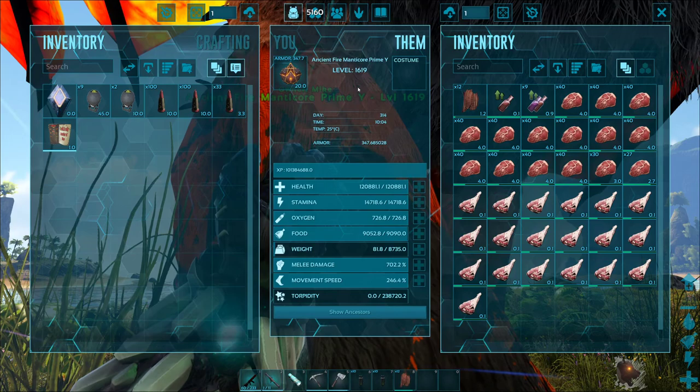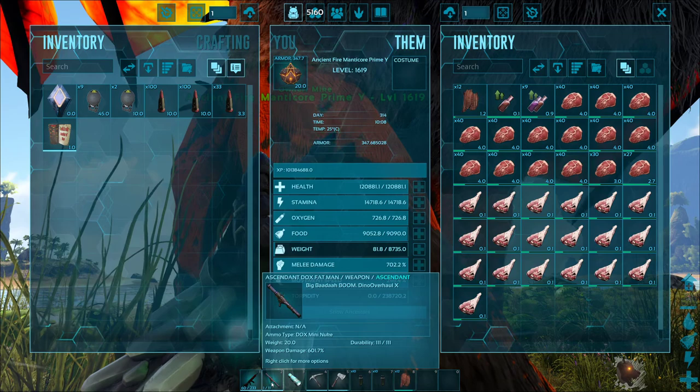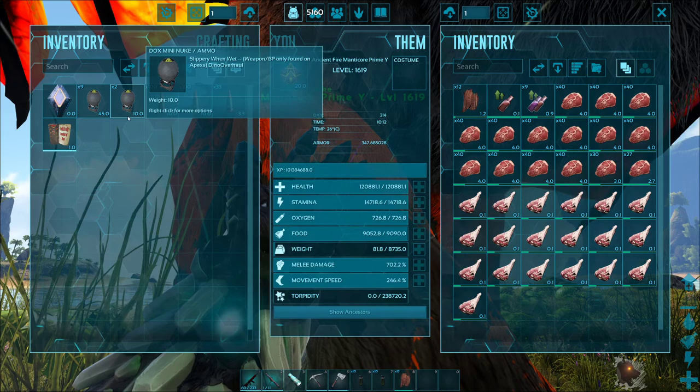We're going to fight a Megapithecus. Megapithecus can be quite tricky because of the array of attacks that it has. You can also see here that I have the Fat Man Nuke Launcher and I have 11 nukes. These are must-haves when you're fighting any kind of ground-based dino.